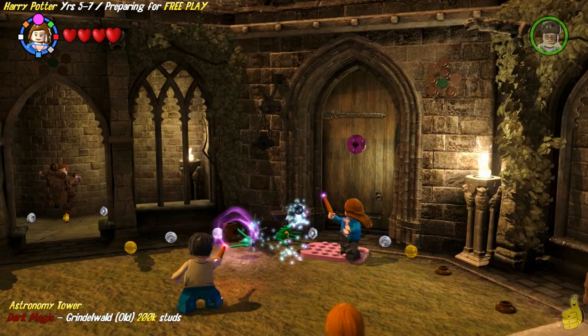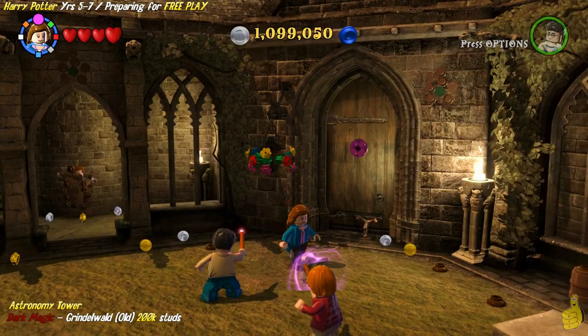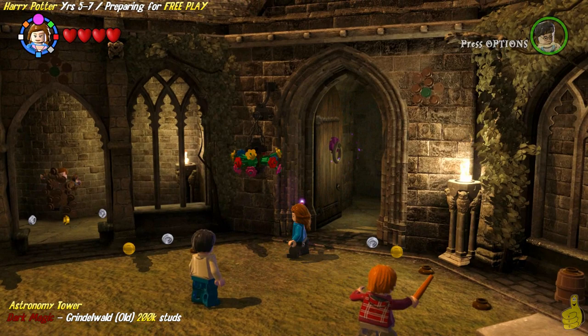There's a Nearly Headless Nick with some icons. But most importantly, we need to go ahead and pull out our bag of tricks and hop on the bag of tricks pad, which is over in the far right corner. It looks like it's going to give us some sort of handle — we can get our knocking on, knock knock, knocking on Astronomy's door.